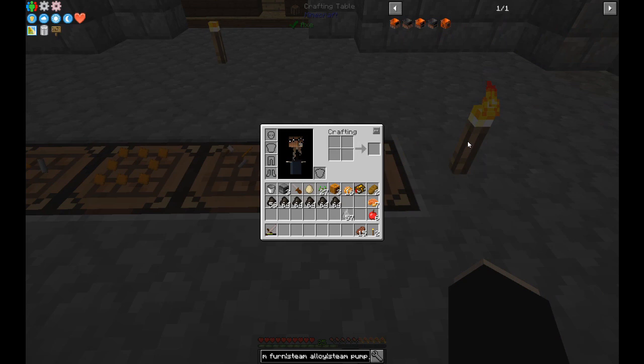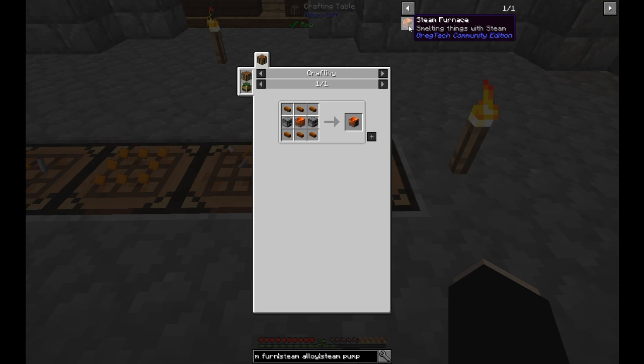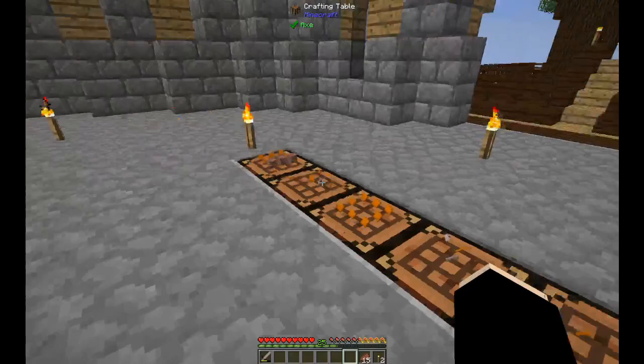The steam pump requires a bronze rotor, a bronze hull, some large bronze pipe, and some medium bronze pipe. The steam alloy smelter requires a brick bronze hull and small bronze pipes. The furnace requires a similar setup with different furnace components. In total I used 154 bronze ingots for everything on these tables right now.